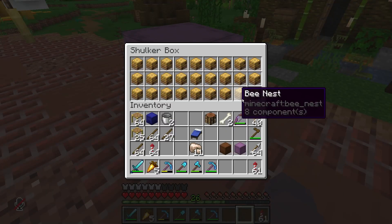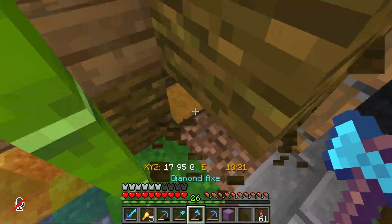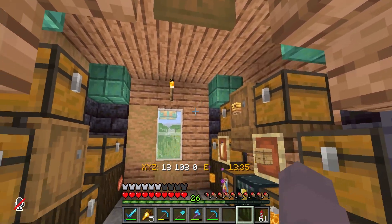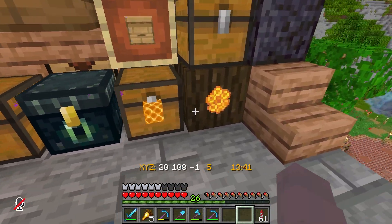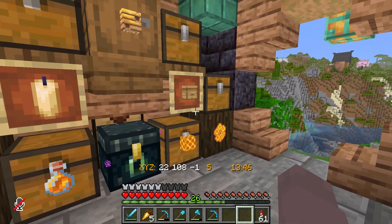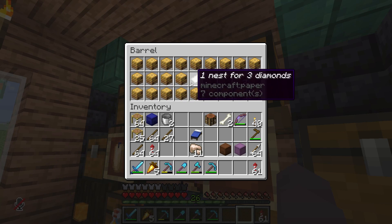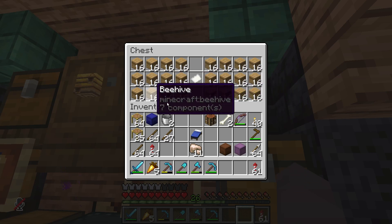I got another full shulker of bee nests. I think that's enough for now, so I'm going to put that into storage here. This shop is pretty small — there's not a whole lot of space, and it's definitely filling in quite a bit now. We have all the honey variants, the honeycomb, honeycomb block, honey bottles and honey block. And now we also have bee hives — 16 for one diamond — and bee nests, one nest for three diamonds, so definitely more expensive.